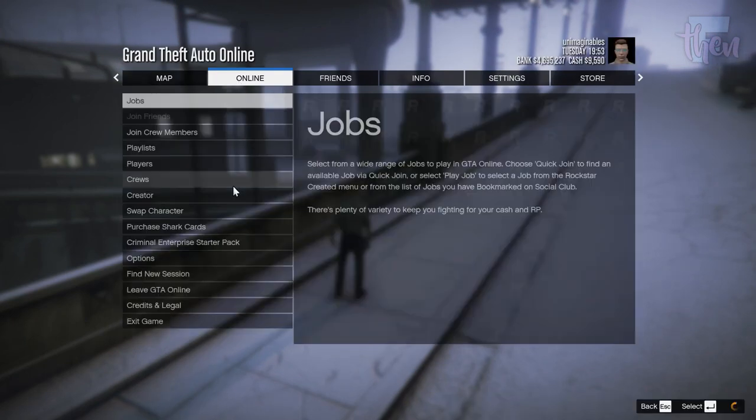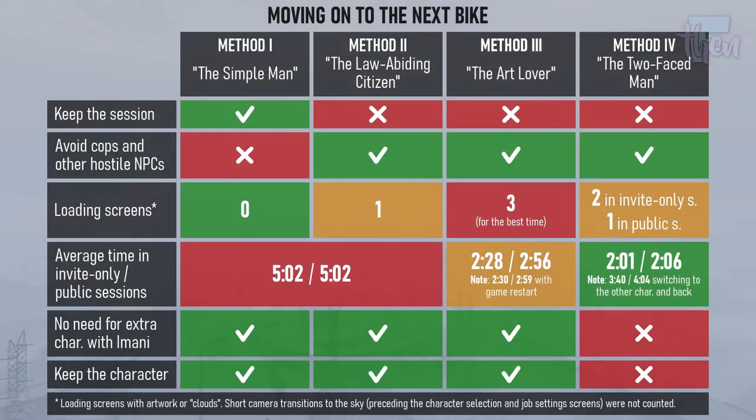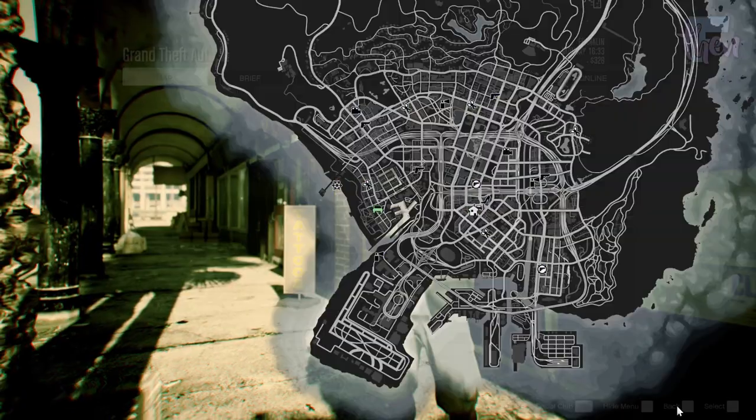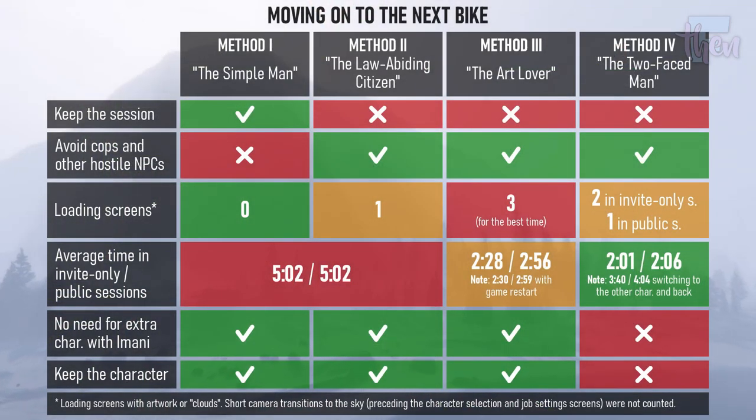Note that if you have an additional character — no matter if they have a money unlocked or not — you can also avoid the cooldown by switching to your other character and then going back to the initial one. But I do not recommend this because it takes quite long, and if you do it in public sessions, errors are likely to happen, which can put you into story mode and make the time between requests even longer than five minutes.